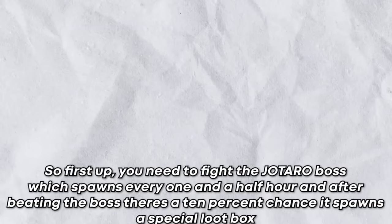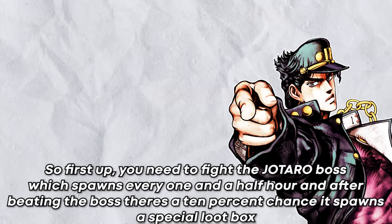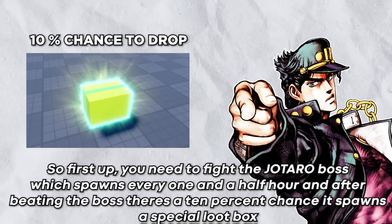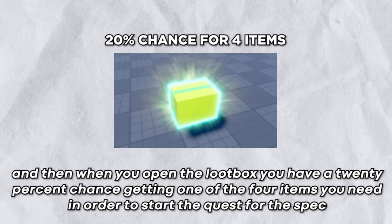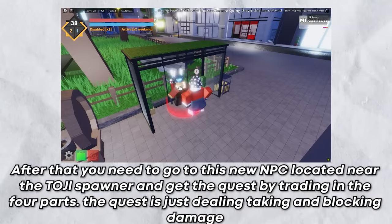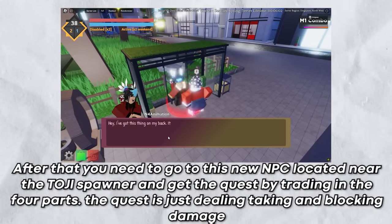Getting this spec is pretty simple. First, you need to fight the Jotaro boss, which spawns every one and a half hours. After beating the boss, there's a 10% chance it spawns a special loot box. When you open the loot box, you have a 20% chance of getting one of the four items you need to start the quest. After that, you need to go to a new NPC located near the Toji spawner.